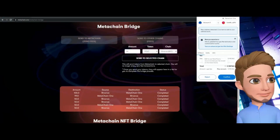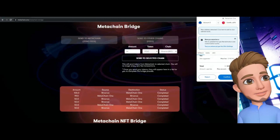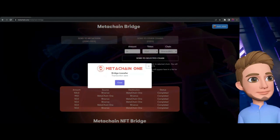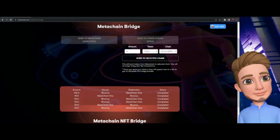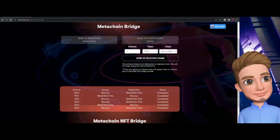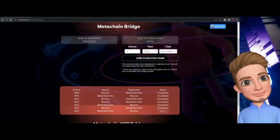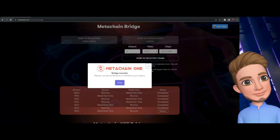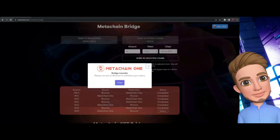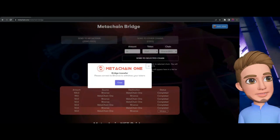This initial transaction is within the MetaChain network, so it's not going to cost anything. I confirmed it and it said the transaction was sent — basically approved to be sent. What's going to happen next is it will populate down below, and your next step is to click 'Withdrawal.'